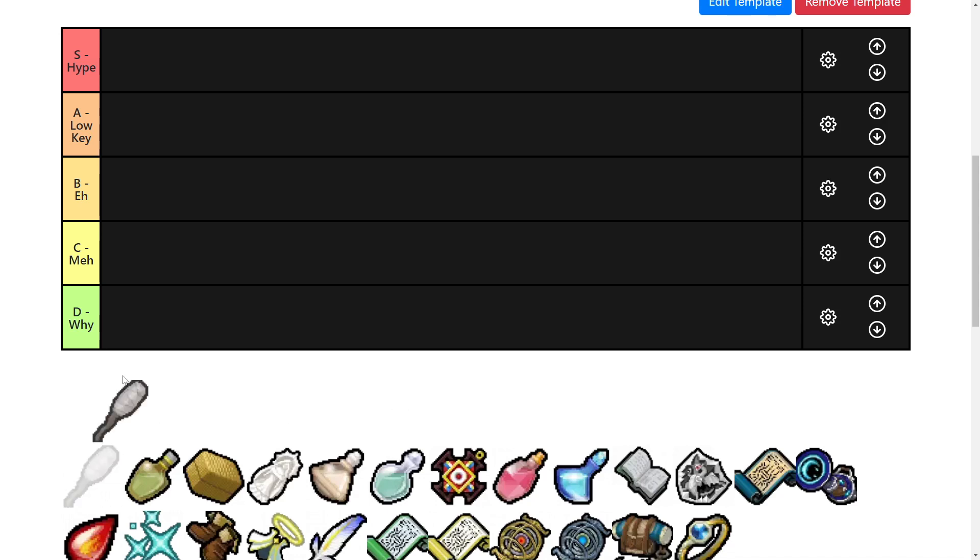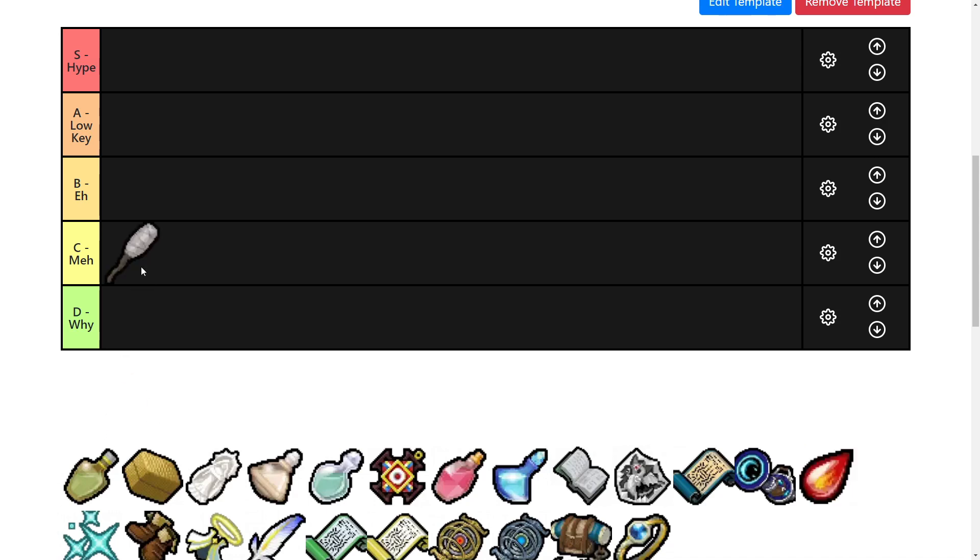Let's start with the torch. The torch is meh. It's good on like two, maybe three chapters. There's better options. It kind of helps you in some things, but you shouldn't really be using this often because there's only like three maps you can even really use it on. And outside of those three maps, it does literally nothing. So pretty low impact item.